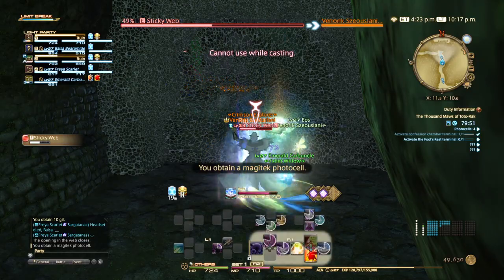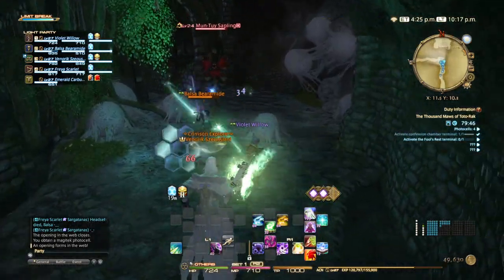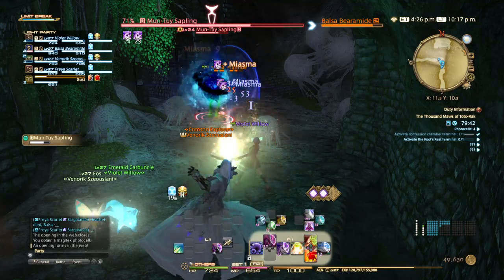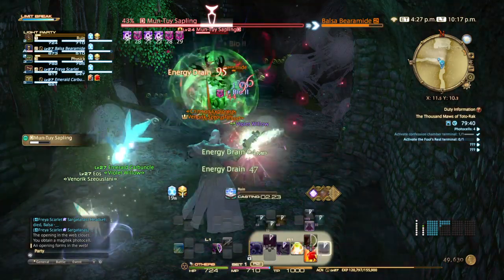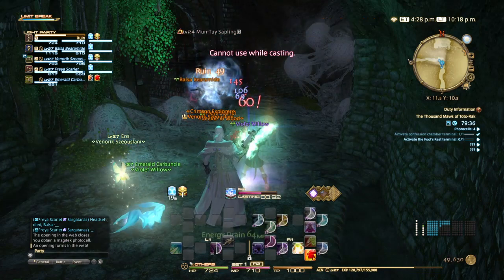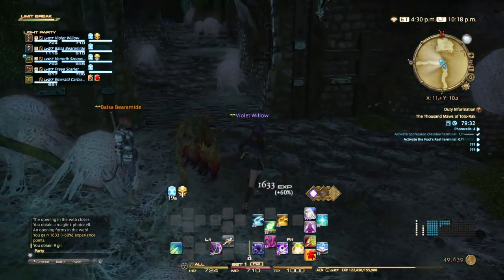In some of these rooms, you'll notice a sticky web shows up that kind of blocks people's progress. It can be really bad if it cuts off certain members of the party from each other. Okay, we have our four Photo Cells — this is a good thing.